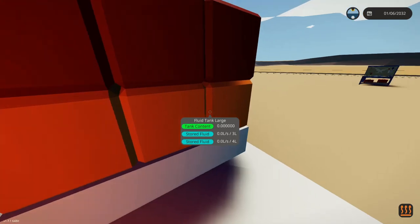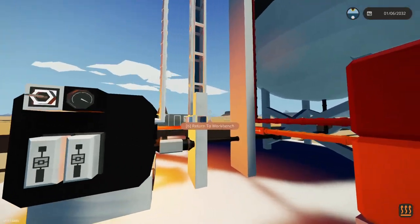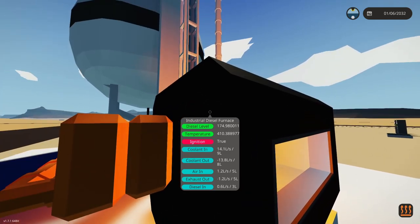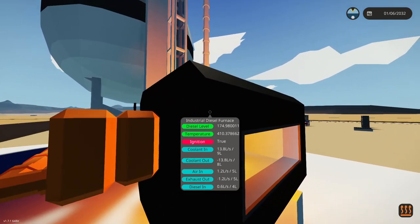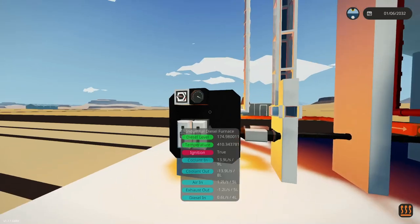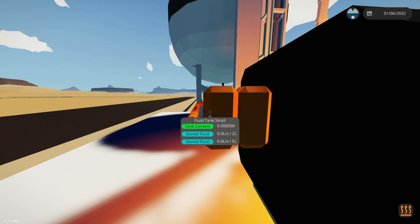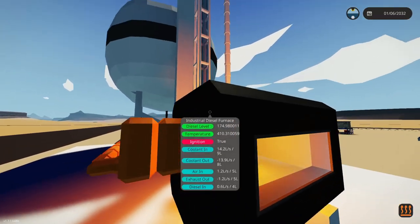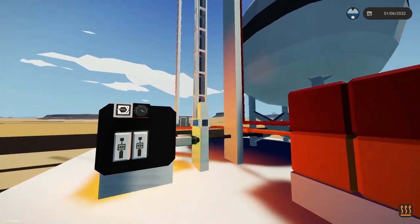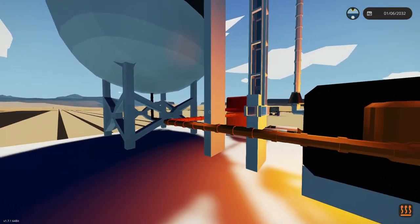I'll wait just another minute for these tanks to start filling up so you can see the overflow. The diesel furnace holds about 150 liters. With very few parts we are producing serious fuel here that we could sell. I'd recommend building a large storage tank for these outputs so you can store a whole lot and start pumping into storage containers or other vehicles to move it across the world and sell it. The diesel level is at 174.9 liters — it's overflowing into the storage tanks and jet fuel is overflowing into its tanks too.